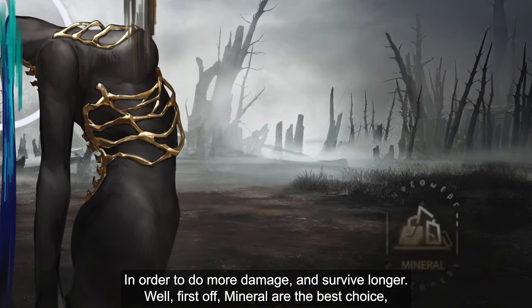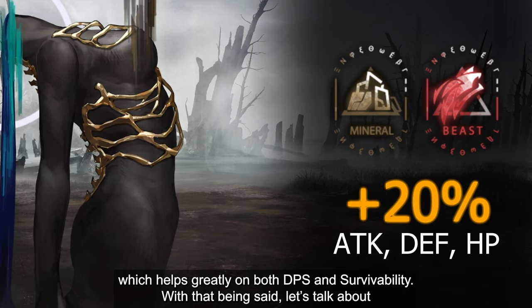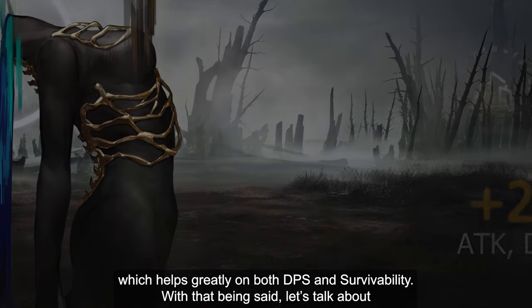First off, Mineral are the best choice and Beast to follow right after. Both of these elements gain 20% bonus stats, which help greatly on both DPS and survivability. With that being said, let's also talk about the actual mechanic.